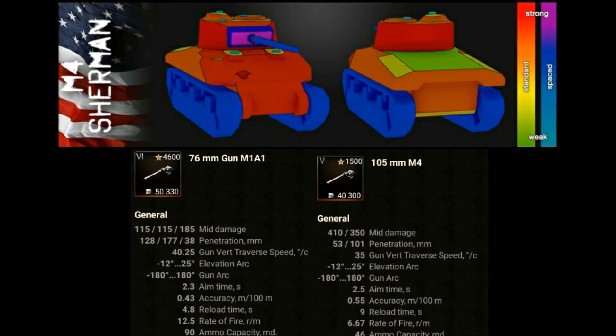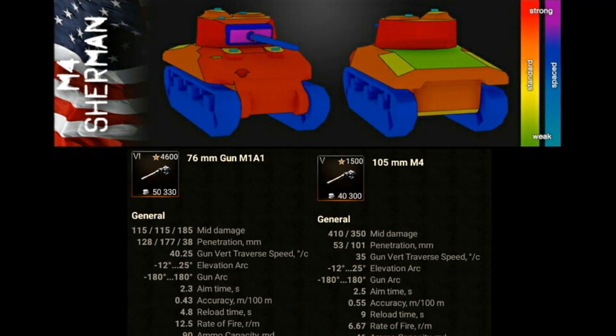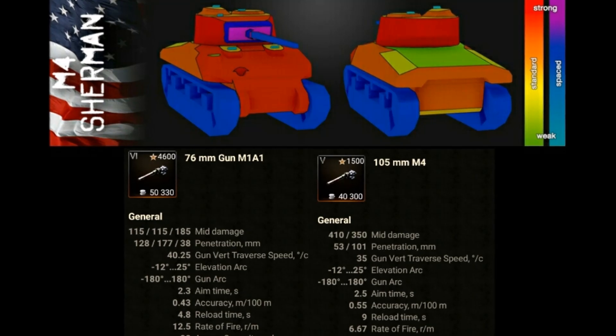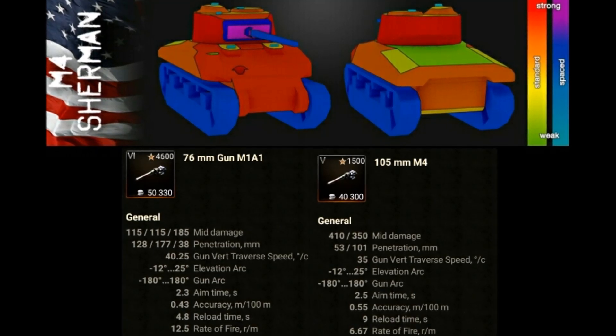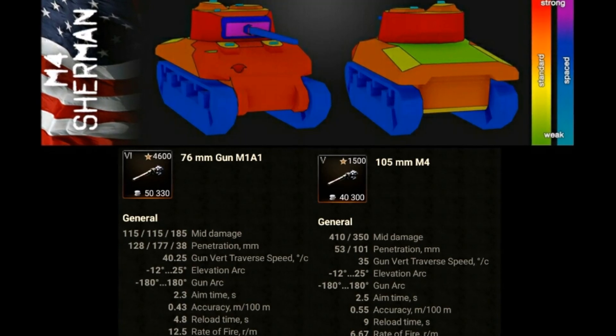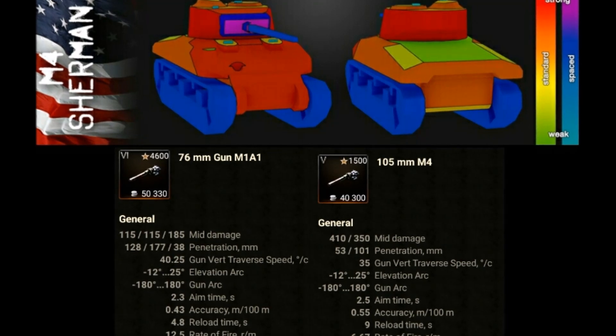Up on top you can see the armor model for the tank. The best armor is going to be the gun mantlet, and it's always wise to go hull down whenever possible in this tank because you'll get a lot of bounces that way. You won't be invincible, but you will get bounces. Underneath is the gun characteristics. A lot of people use a 76 millimeter, but I tend to favor the 105 — that's just my personal preference.